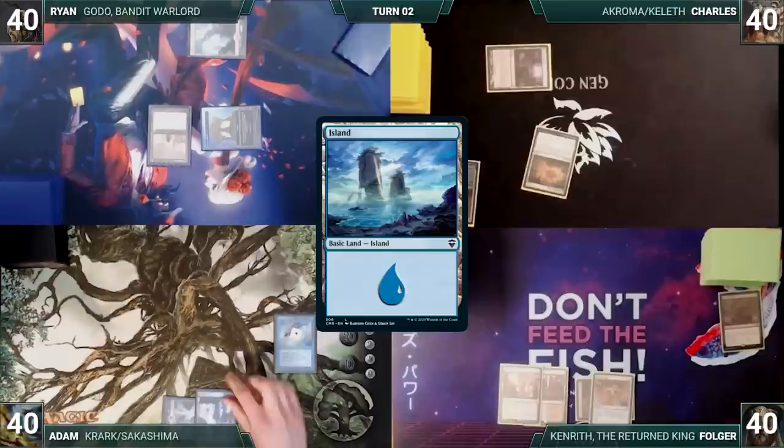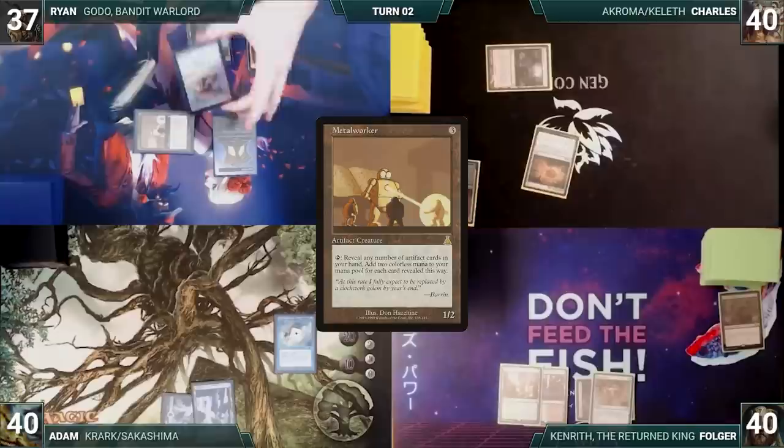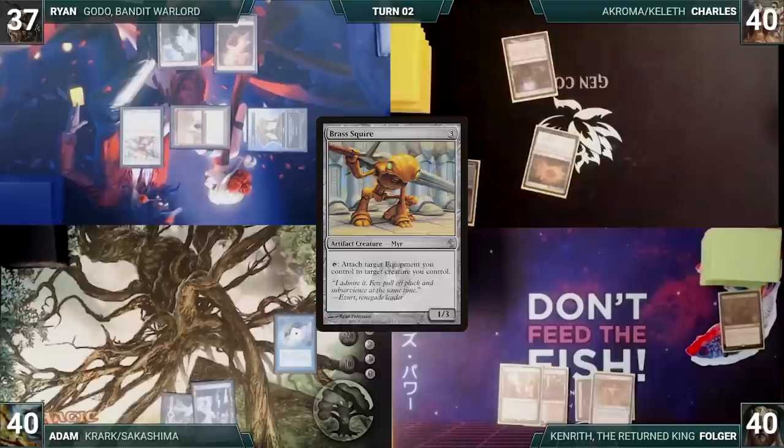During his upkeep, Ryan loses his Mana Crypt trigger and takes three damage. He draws and plays a Mountain. Ryan activates Metalworker, revealing one artifact from his hand and adding two colorless mana. He casts Brass Squire and passes. Charles draws, saves some expletives, and regretfully passes after not drawing a Plains. During end step, Folger casts Entomb. Remora triggers and Adam draws. Folger fetches up a Hermit Druid into his graveyard.